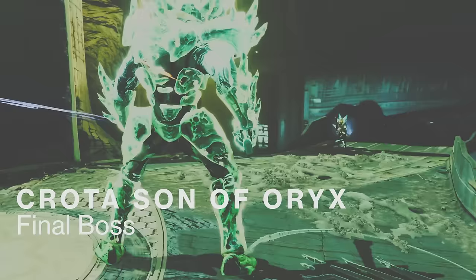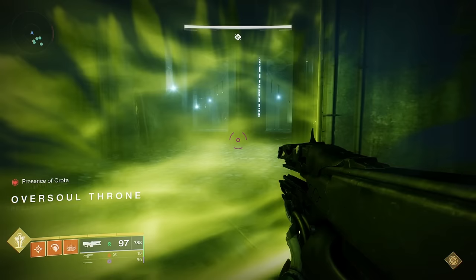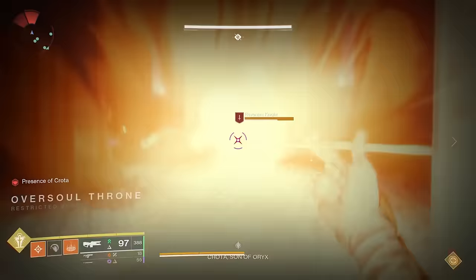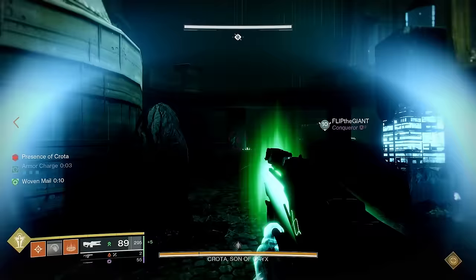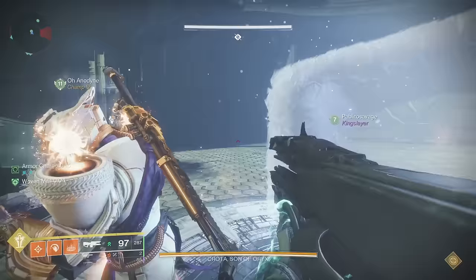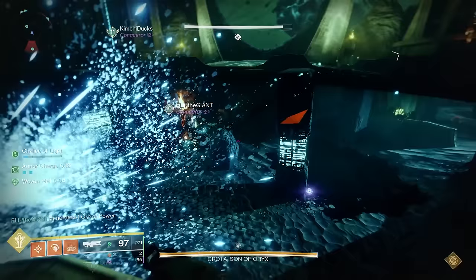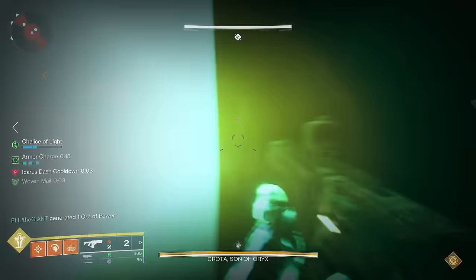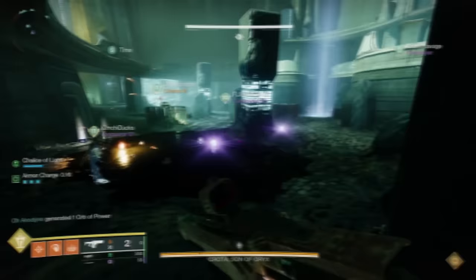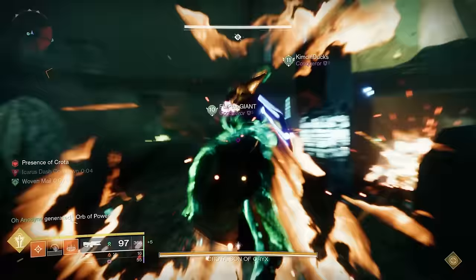Now, at long last, the final encounter: Crota. Your goal of course is to kill Crota, which works a lot differently than in D1. Stand near the big glowing crystal to begin the encounter and summon Crota. You'll want to stay away from him because he'll really mess you up both up close and at range, and you can't damage him right away. A chalice of light will appear down in the area we called the pit — you'll need to pick it up and pass it around to get the enlightened buff like before.